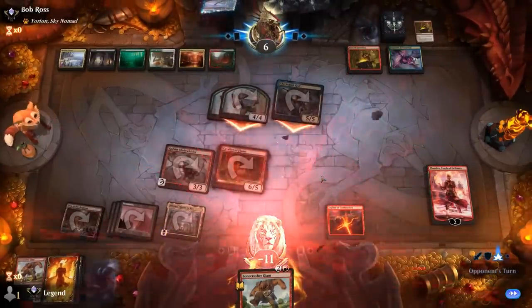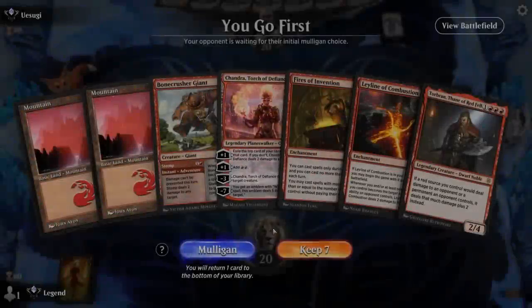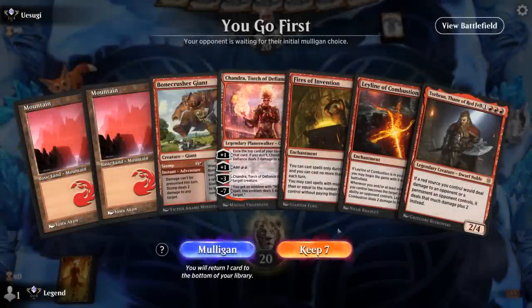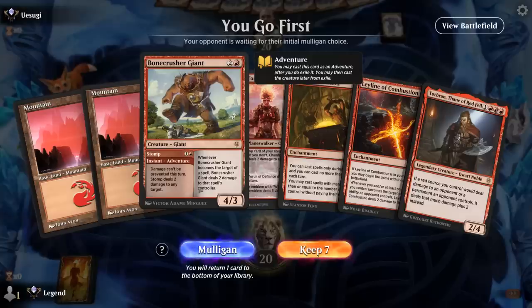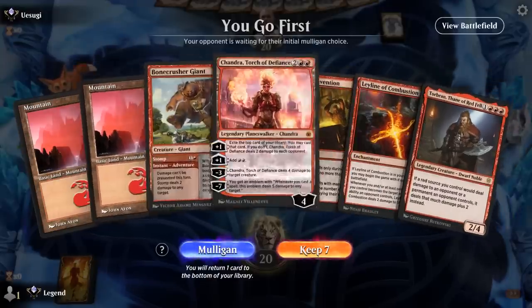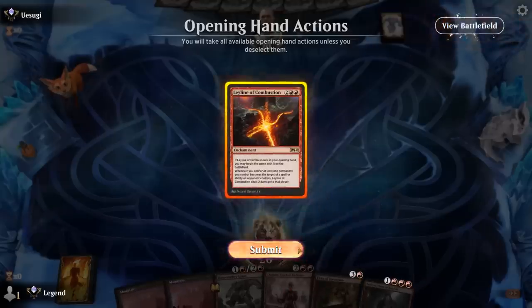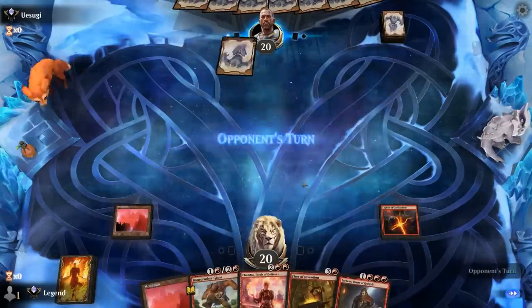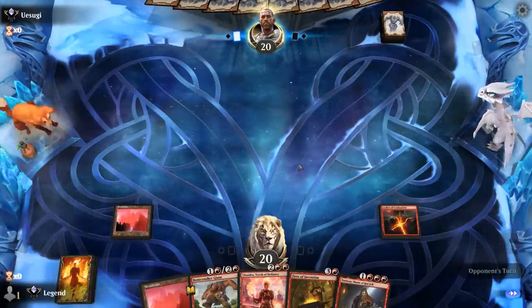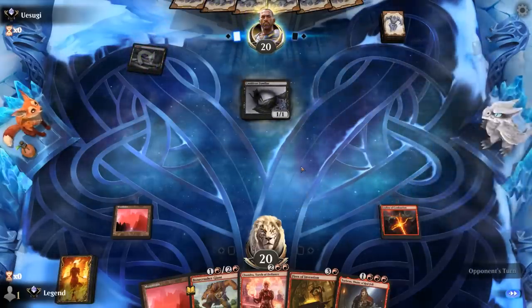On to the next one. We're on the play and get to start with a Leyline in play, really missing Nykthos. We can Stomp on two and hopefully pick up a few lands to play Fires into Chandra — we've got a powerful late game so hopefully we'll get there. Let's see what we're up against — turn one Swamp into a Familiar, so a sacrifice deck.